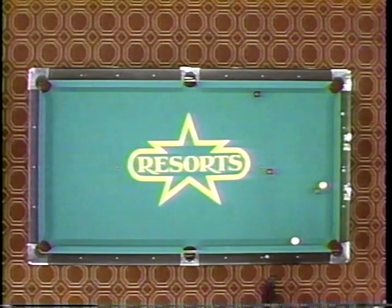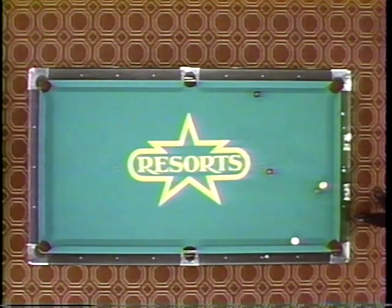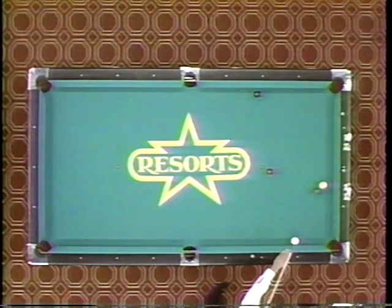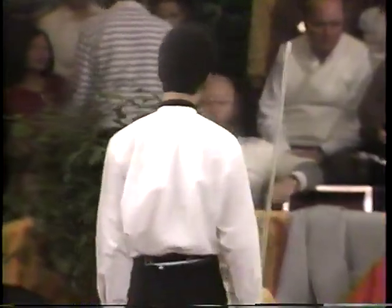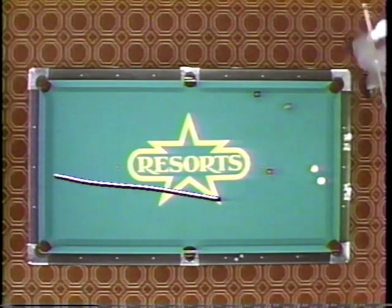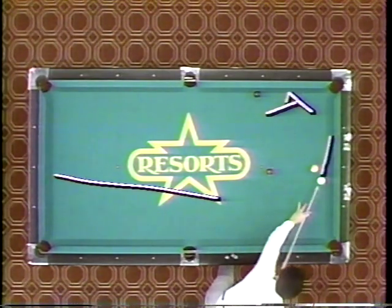There's no possible makeable shot here. Jose Garcia again trying to snooker Danny, and he did just that — Danny Medina has absolutely no shot at all at the number six ball. Danny has a tremendous problem here; this ball's going to be very difficult to hit. Danny's probably going to attempt to come down and kick off the back rail in order to hit this ball, or come around to the back short rail and kick the six ball up.